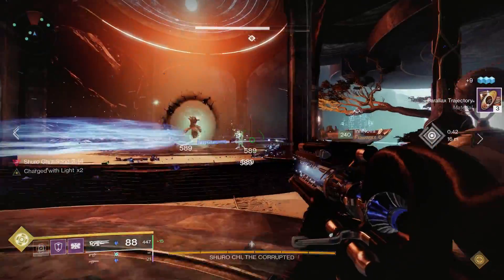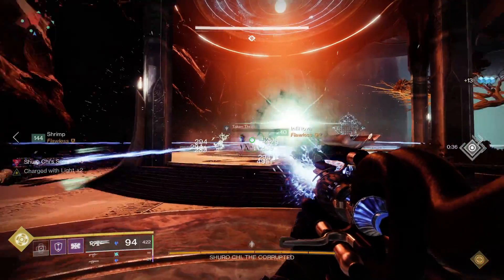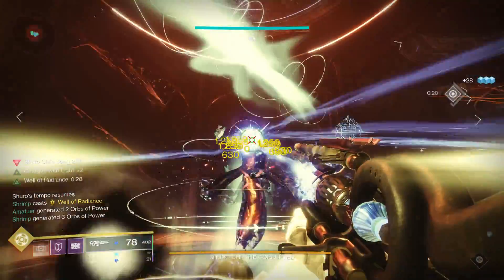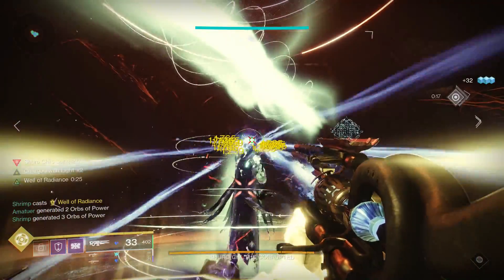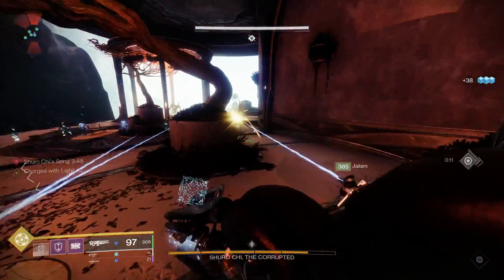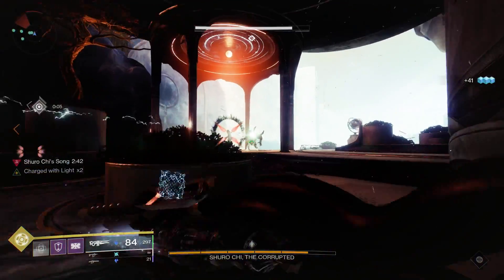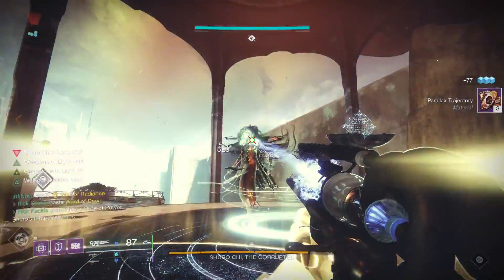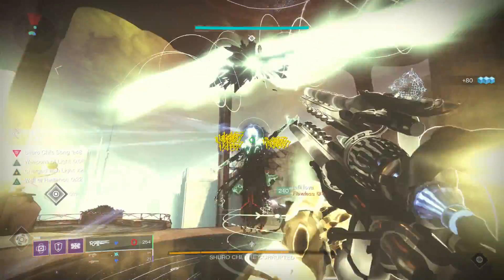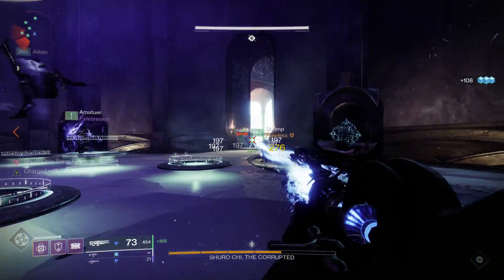Moving on, we have Shuro Chi. This is interesting because we have to do one sixth of her health or the entire team wipes. The Ager's Scepter is relatively consistent in getting there — it's close and I've seen other weapons do significantly better, but also worse. All of us using this hit that damage threshold every time, though there were some sketchy moments, so I'd advise you probably not to DPS Shuro Chi with this thing.